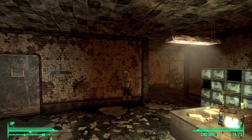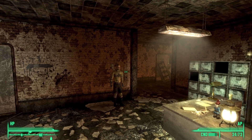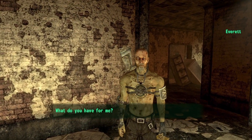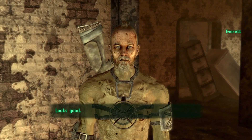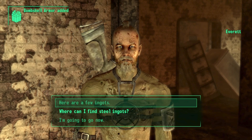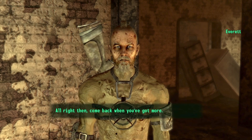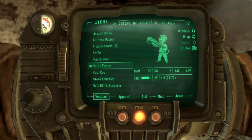You are given the bombshell armor by Everett the moment you turn in 60 steel ingots to him. So when you have 60 steel ingots just go and speak to him. If you're unsure how to get your hands on all the steel ingots then make sure to check out my how to get all 100 steel ingots in the Pit video, and with that he should give you the bombshell armor.